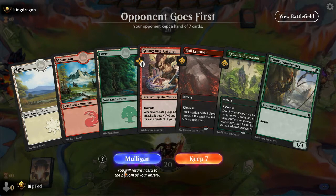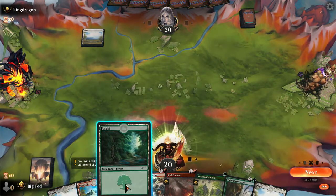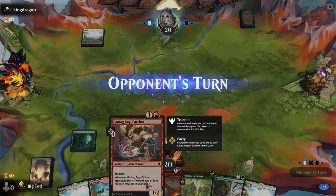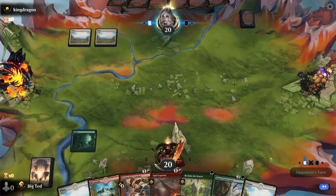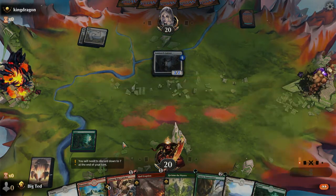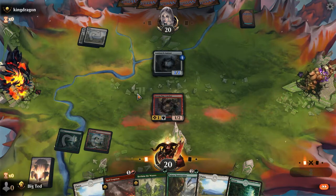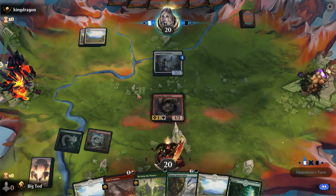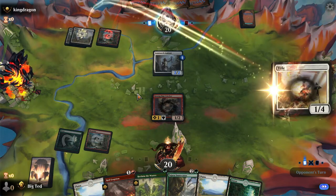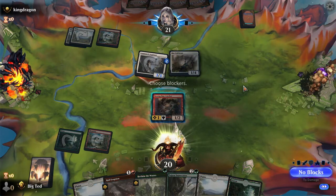Solid hand right here. Snarecaster - alright, we are going to kick Grotag. Actually, we're gonna kick Reclaim. We're gonna do that next turn. We're gonna Royal Eruption. Maybe that wasn't a good idea - okay, good, it was. Gonna put it on himself. No blocks. We're gonna blow you up. We have a blocker on board.